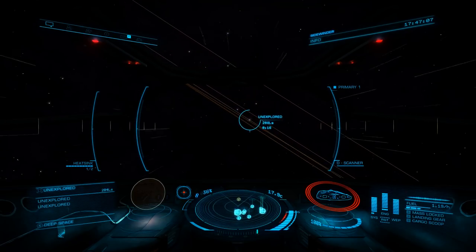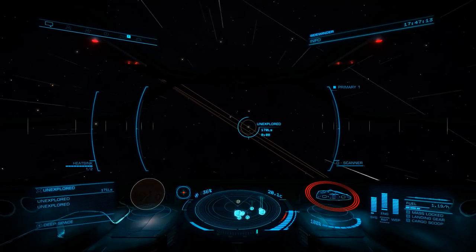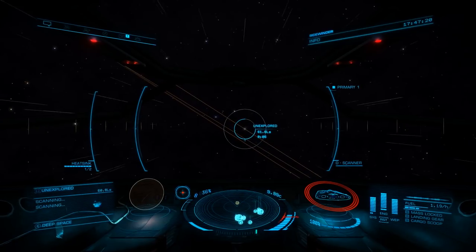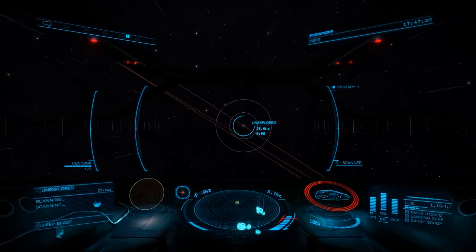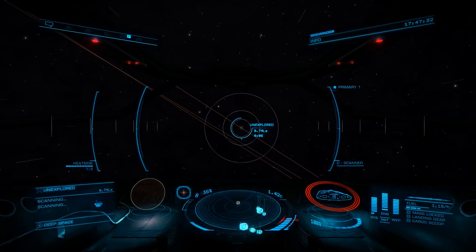As you approach, you'll see the scan beginning in the bottom left-hand panel. The scan distance will vary based on your speed approaching the body. Pro tip: whenever navigating to an object, when you see 7 seconds remaining — as in time to destination, not distance — set your throttle to 75%. You can map a hotkey to this in settings, making this far easier. By setting your throttle to 75% at 7 seconds, your ship will decelerate perfectly, meaning no more loops of shame.